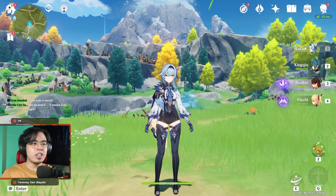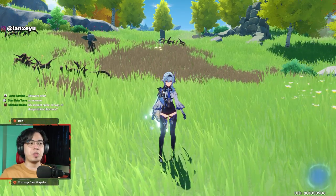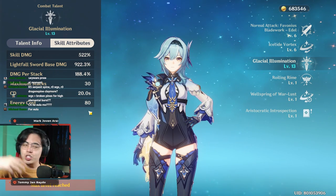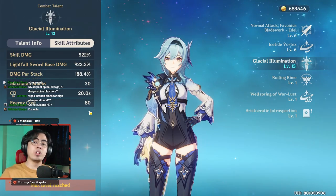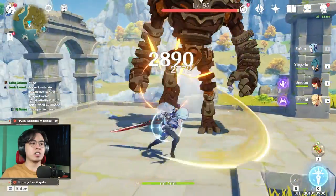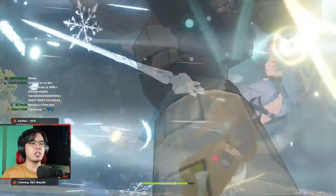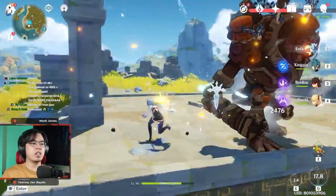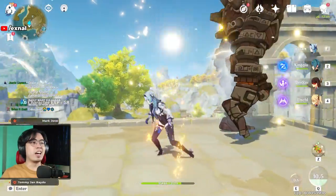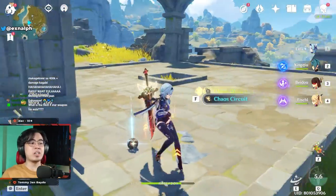In a practical scenario you would probably do E, Q, hold E, and then do lots of normal attacks. She does struggle with energy recharge because her burst costs 80 energy, so you need some energy recharge on substats or adjust your team comp to provide lots of energy particles. In general, the combo is: E, a bunch of normal attacks, dodge, E, hold E, burst 'Blood of Frost,' then E, normal attacks, hold E, normal attacks — that's the optimum combo for Eula.